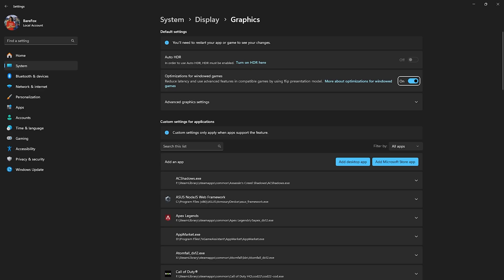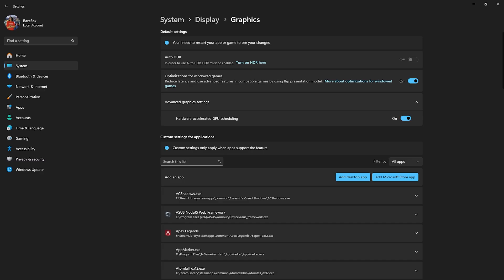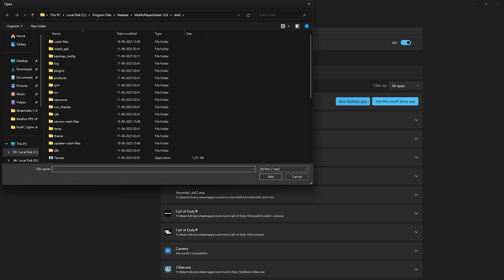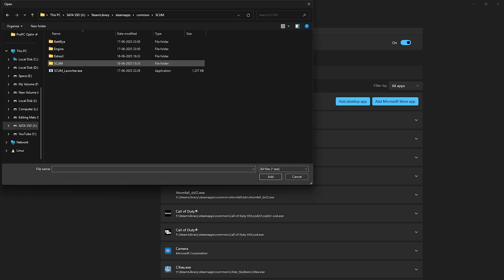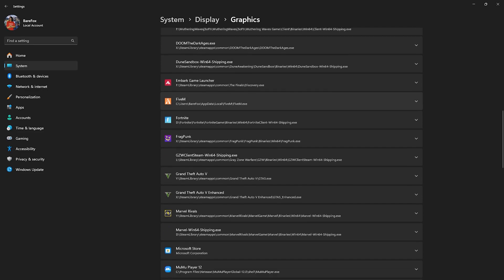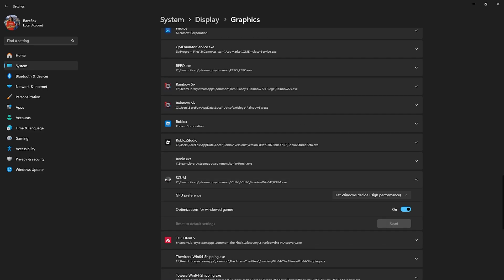Then click on Advanced Graphics Settings and enable HAGS — Hardware Accelerated GPU Scheduling — which will help your GPU render games more efficiently. After that, click on Add Desktop App, go to the download location of your game, open SCUM Binaries Win64, and find SCUM.exe. Click the Add button, scroll down to find it, select your game, and for GPU Preference change it from 'Let Windows Decide' to High Performance. This will disable power saving features and utilize your primary graphics card to render the game.